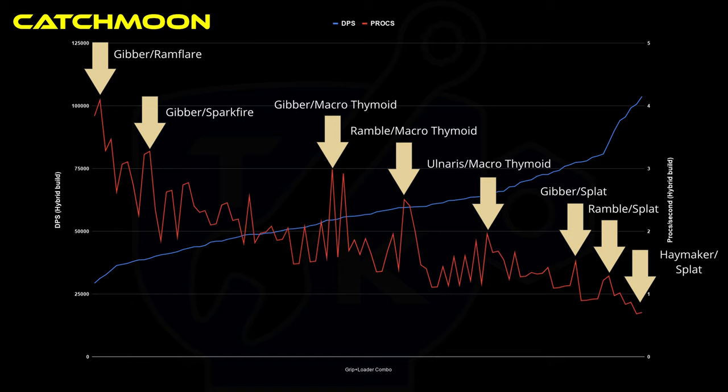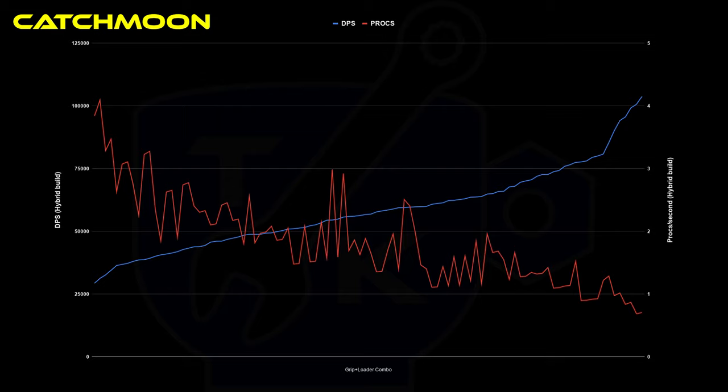On the far left hand side, these peaks represent higher status options with lower damage, while moving to the right we have higher damage options owing to higher critical stats, coming in at the expense of status. Now a brief reality check: the Catchmoon with a hybrid setup — that's with 120% extra status chance as well as fire rate and multishot buffs — is still getting at best about 4 status procs per second per target with this first peak. 4 status procs per second is honestly pretty low for a fully kitted weapon. With the hybrid setup you can anticipate a couple of viral procs, a heat and maybe an impact proc, not including the guaranteed impact procs from close range hits.